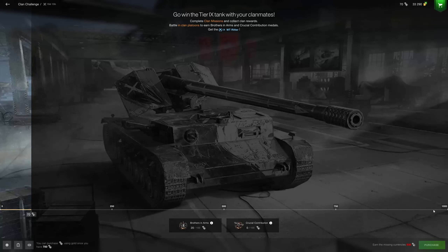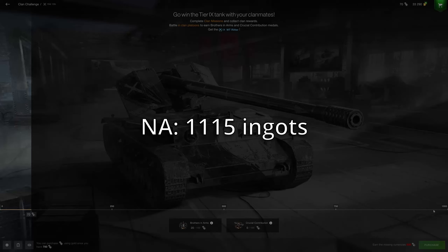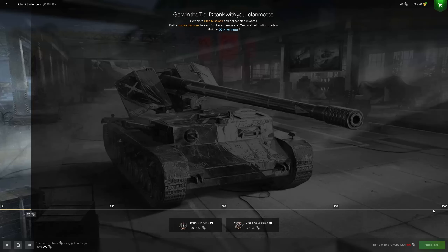That means on Asia you can do slightly less, but you still need to make sure you're doing basically everything in the event. On North America, we actually have the easiest time — we can get a sum total of 1,115 ingots, giving us a surplus of 115, which provides just a little bit more leniency. So it's not exactly the easiest event, but still definitely possible. You can still get the WT Ritter without all 1,000 ingots, because if you manage to get a minimum of 700 steel ingots, you can spend some gold to get the rest of the tank. You do have to at least reach 700, so it is still very much a clan event — they're just allowing you to still get the tank even if you ran out of time.